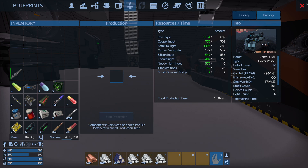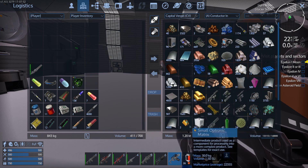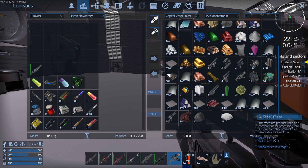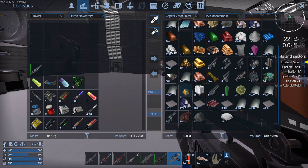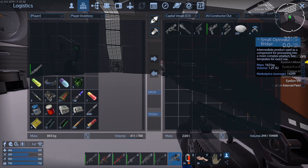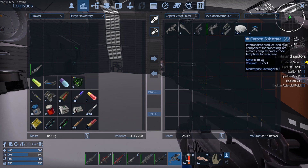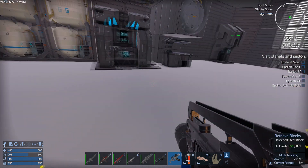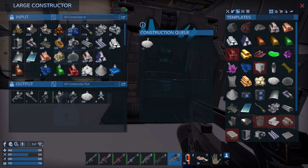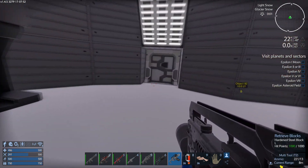We've got that. All we need now is the carbon substrate. We've got the small optronics bridges to do the upgrade - 220. I need more than that. We're just going to leave that for the moment.